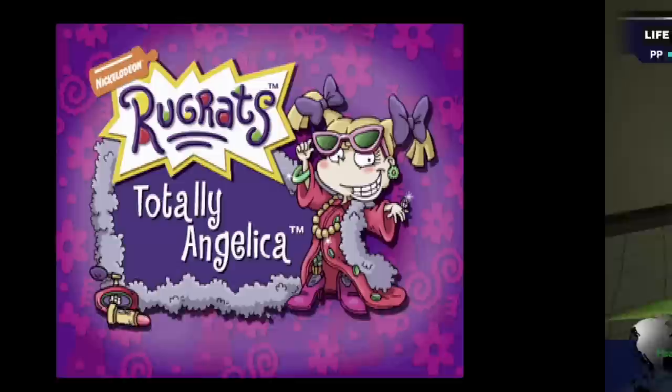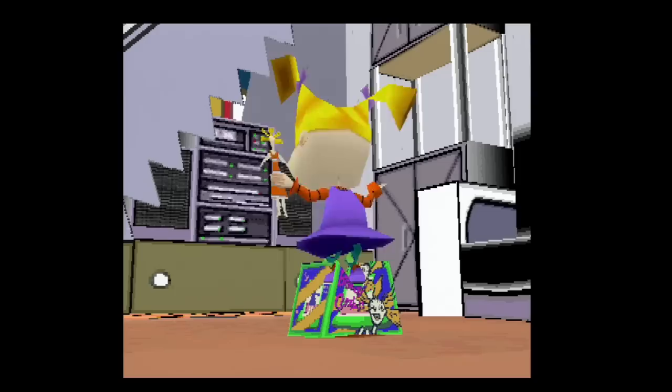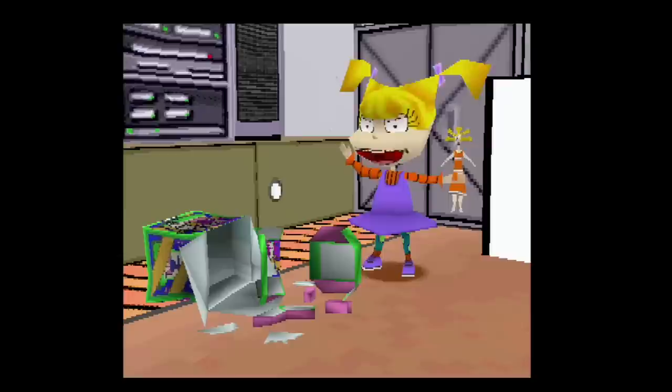Number 2: Rugrats — Totally Angelica. In Rugrats: Totally Angelica for PS1, your hub world is a mall. That's because Angelica receives a Cynthia mall playset, but she breaks it when trying to open it, being the spoiled brat that she is.